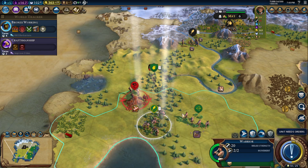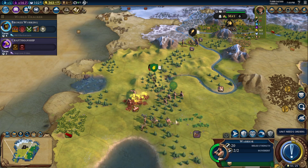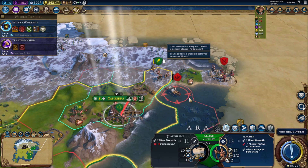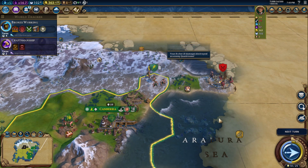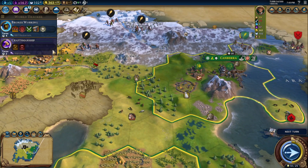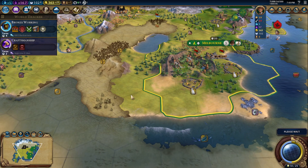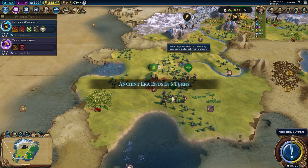Craftsmanship. Good job scout, good job. Let's take that out. Go ahead and heal. Governor — trade routes increase. Get a trade route with them and send them up that way. Settler from Melbourne I think is the next play. So many.